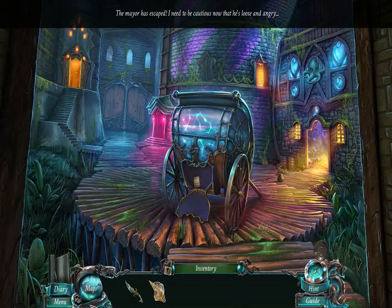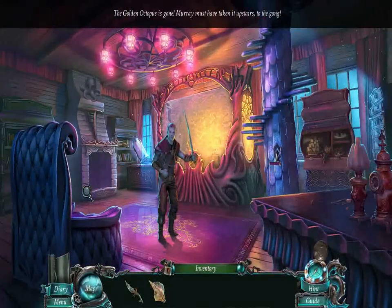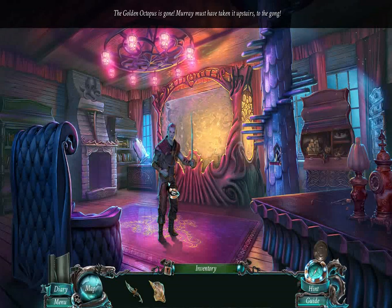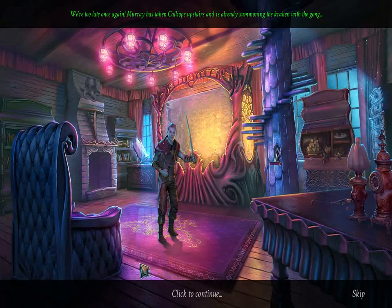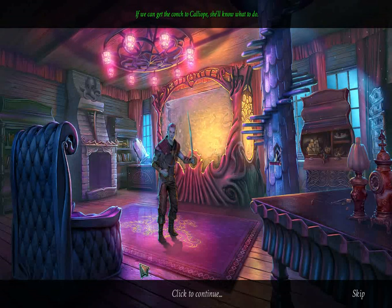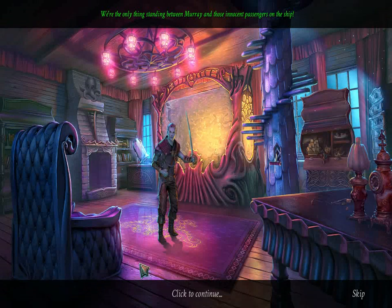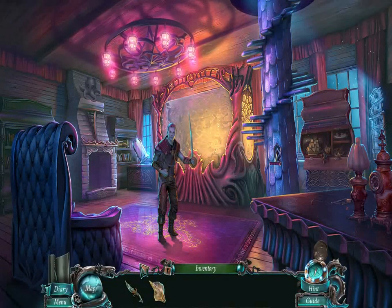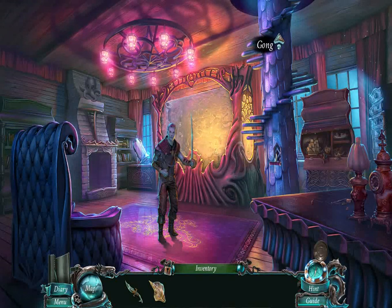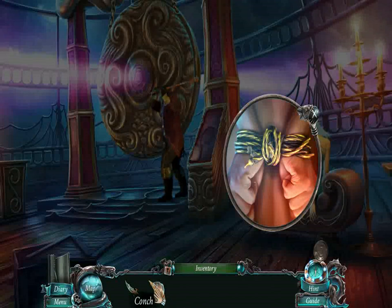The mayor has escaped! I need to be cautious now that he's loose and angry. Well, maybe he's loose and calm — maybe he's forgiven us. Yeah, he's probably angry. The golden octopus is gone. Murray must have taken it upstairs, to the gong. We're too late once again. Murray has taken Calliope upstairs and is already summoning the Kraken with the gong. If we can get the conch to Calliope, she'll know what to do. We're the only thing standing between Murray and those innocent passengers on the ship. We have to storm the top of the lighthouse. Onward, my friend — I've got your back. You've got the sword — you go in front! Okay, I'll go in front. Murray's using that gong. Let's free Calliope.